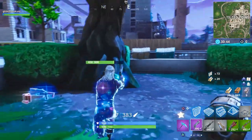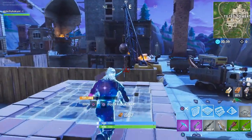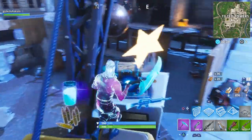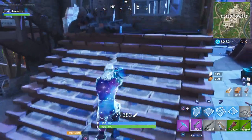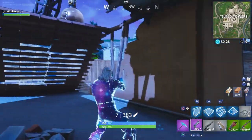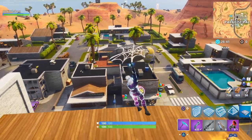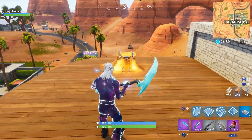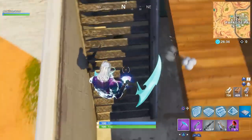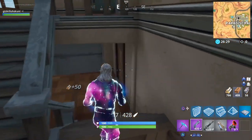There's no point extending the video just to show specific chest spots — it's pointless. Go to Tilted Towers, land anywhere, and open up some chests. For the second part, go to Paradise Palms, land in different buildings, open up chests in different locations. It's really that simple.